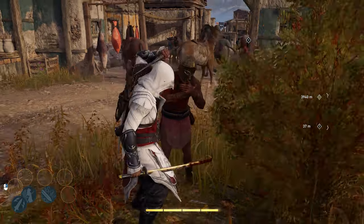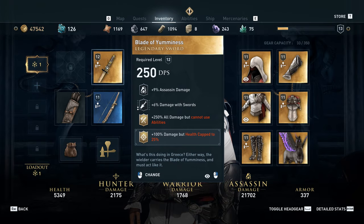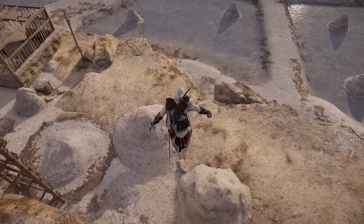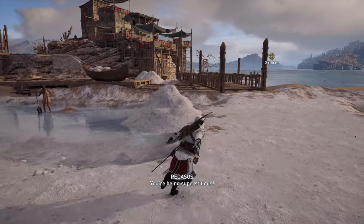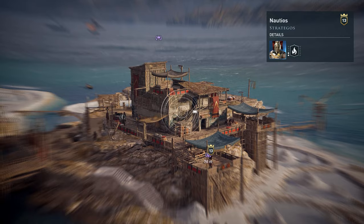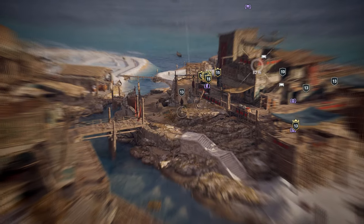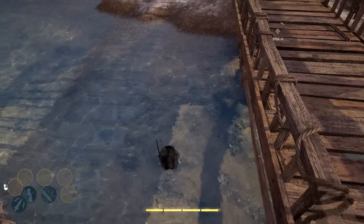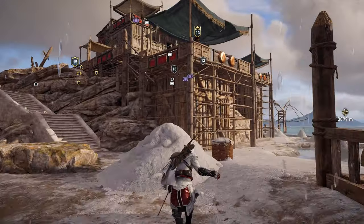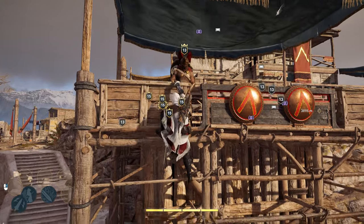I'm dealing a lot of damage here in melee and I one-shot that guy with an assassination because I have the Blade of Yumminess equipped, which is really boosting my damage a lot. I would recommend farming the money and materials to get that sword and keep it at your level using my other tutorial on how to farm money and materials at low levels. This captain-level strategic enemy has really high health, so even with the Blade of Yumminess he's just a little bit out of guaranteed one-shot range.